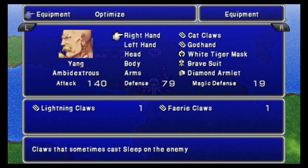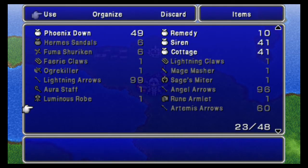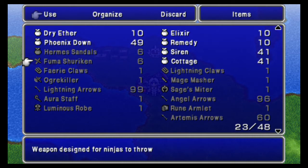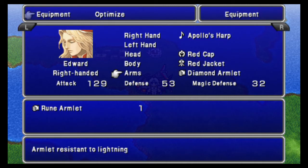Equipment-wise, we've got access to the Fairy Claws and the Lightning Claws. For Rosa, mainly the Artemis Arrows and the Silencing Arrows — I've still got the Angel Arrows with this party. I don't really need the Mage Masher but I have it anyway. I also bought five Fuma Shurikens from Coco's Forge just for consistency's sake so I have the same amount of money, and of course the same number of Diamond Armlets.